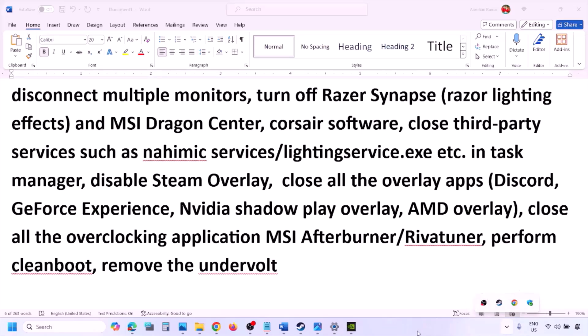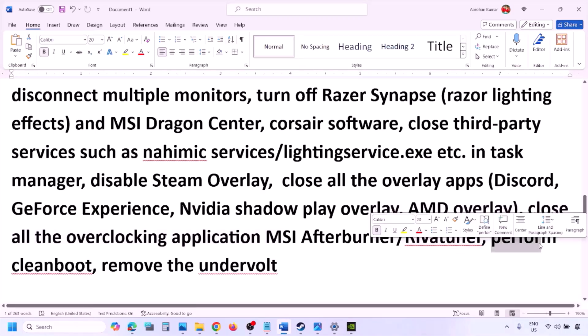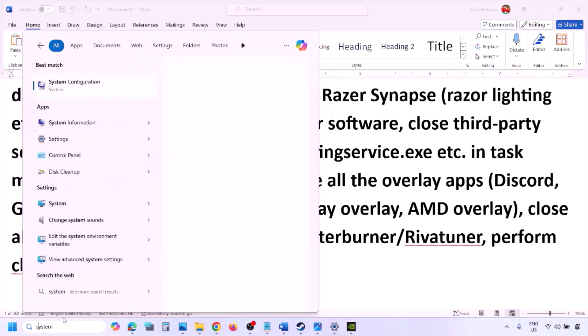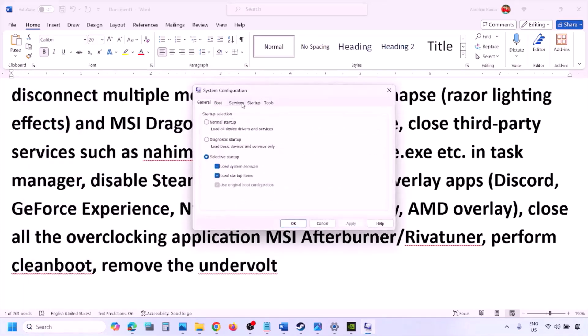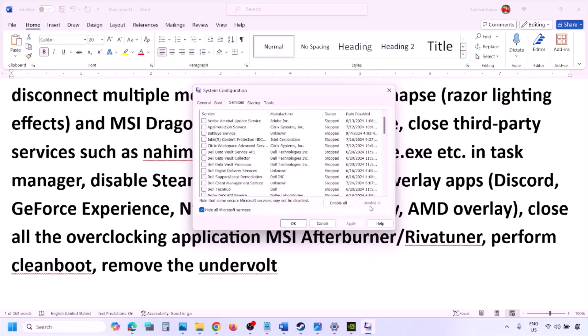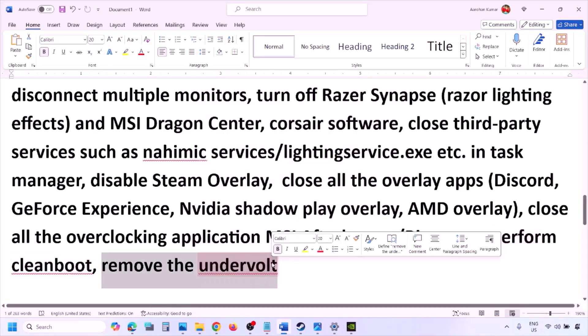Perform a clean boot. Type 'system configuration' in the Windows search box and open System Configuration. Go to the Services tab, put a check on 'Hide all Microsoft services,' then click Disable All. Click Apply, click OK, and restart your computer. Also if you have undervolted your computer, remove the undervolt and then launch the game.